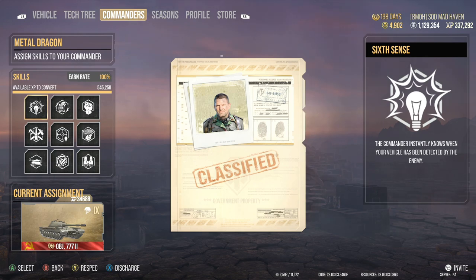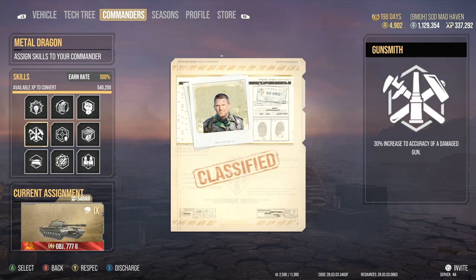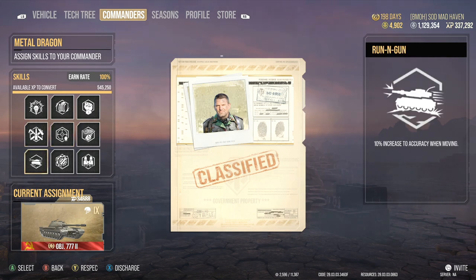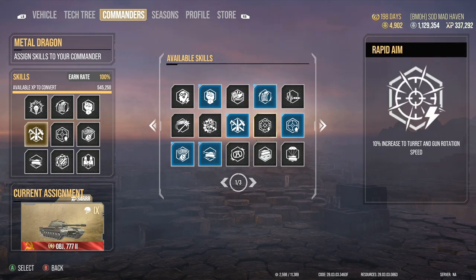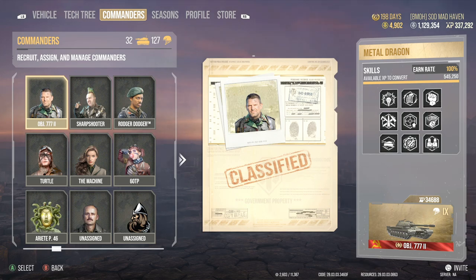For crew setup on the triple seven, we're running Six Sense, Rapid Loading, Born Leader, Gunsmith — because it's still broken — along with Steady Aim and Snapshot to increase accuracy on the move. Run and Gun, Track Mechanic. We did not have Rapid Aim equipped, but combining fuel and Rapid Aim you can get your traverse speed up to 19.6 degrees — I do recommend doing that to give yourself a little bit of extra advantage on this tank.